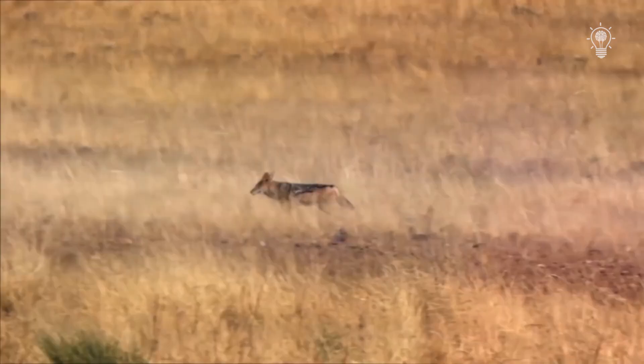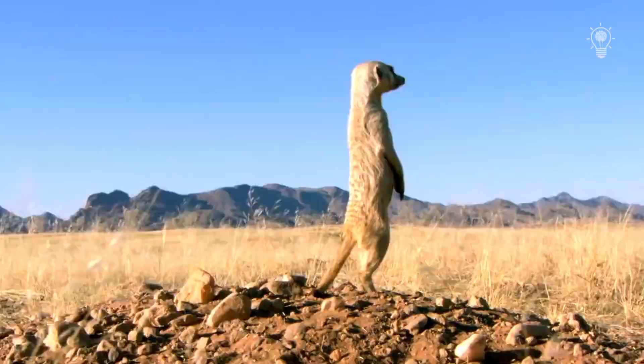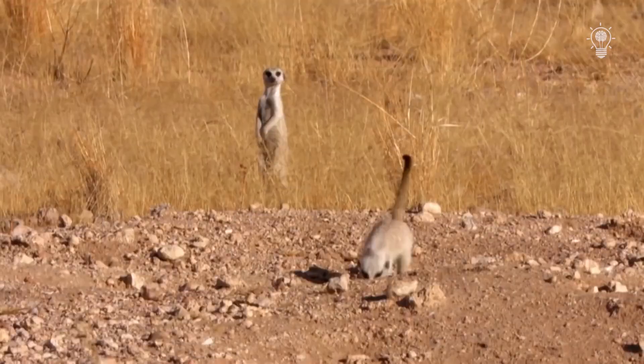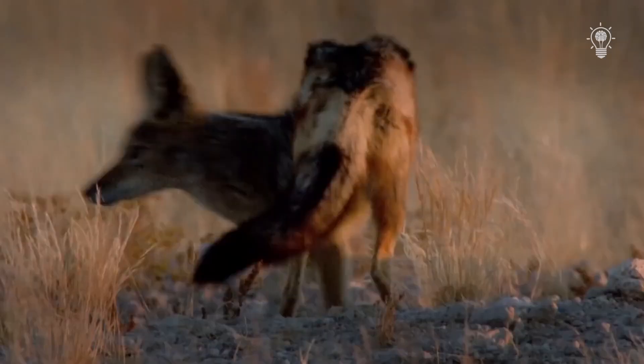The jackal is a rather cunning desert predator, and the meerkat is an ideal prey for him — though not so easy to catch. The entire clan is already aware of the approaching predator, and they can only hide in branched tunnels to wait out the danger. After a series of pitiful attempts in hopes of catching the vigilant meerkats, the jackal drops the idea and leaves.